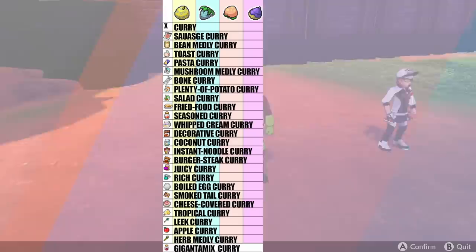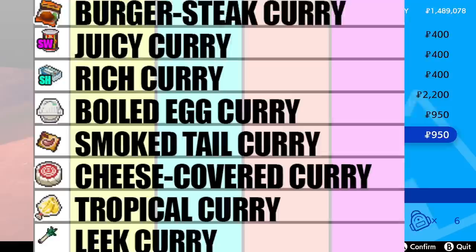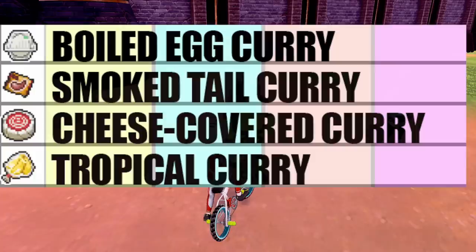Some items can be found at the Hammerlocke seller as well, but there are ingredients exclusive only to that seller, including the Smoke-Poke Tail, the boiled egg, the fruit bunch, and the Moomoo Cheese.